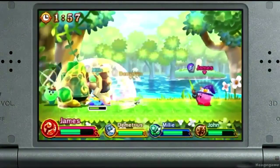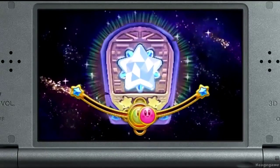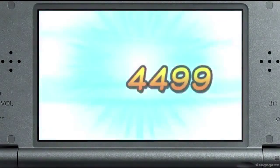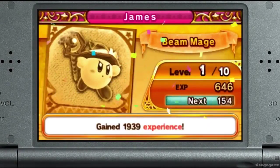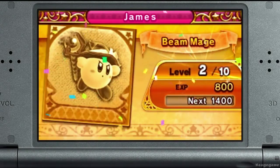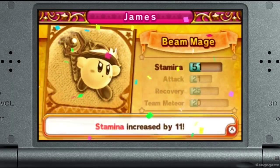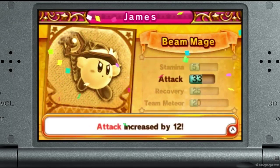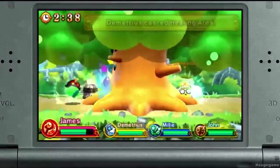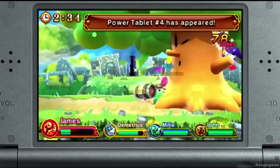While you play, you will find tablets. If you collect them all, your team can activate a powerful team meteor attack and cause major damage. When you complete a quest, you will gain experience points. As you level up, your abilities will become more powerful, and you can challenge more difficult quests. You will also be able to play Team Kirby Crush using download play, so you can play with friends who don't own the game yet.